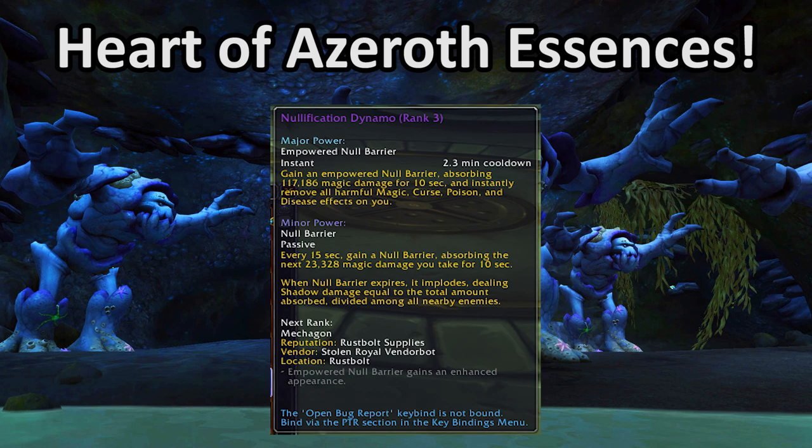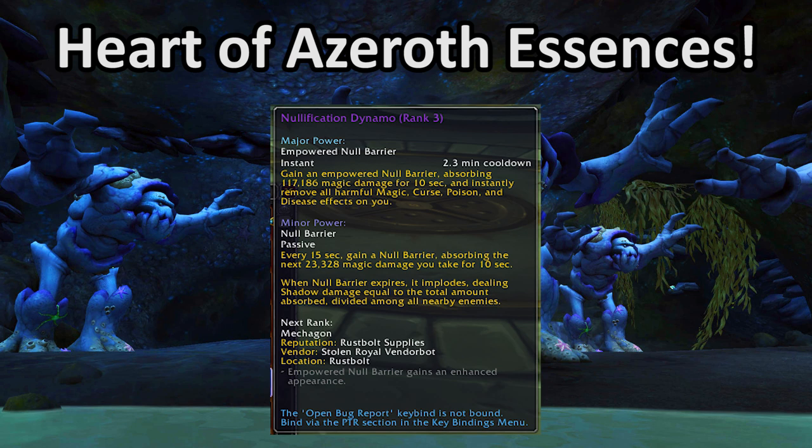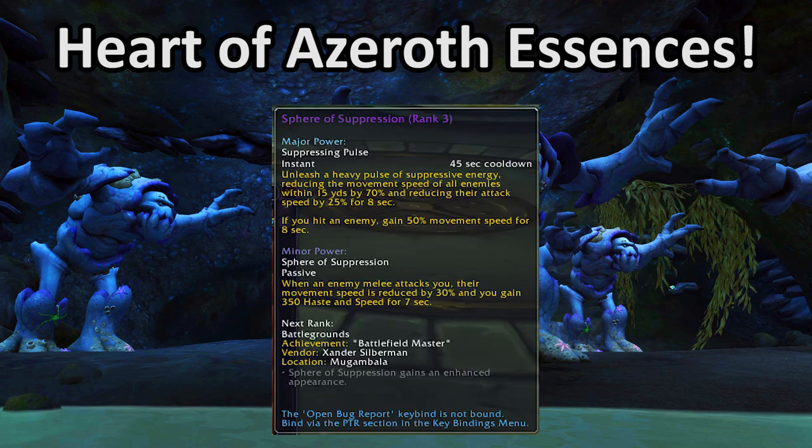Nullification Dynamo has a decent minor power — it's very good if you need magic damage mitigation, and in raid fights with constant magic damage and ideal conditions it is the highest DPS minor power available at rank 3. The major power, however, is undertuned: the cooldown is very long and it's on the global cooldown. It's awful. And finally, Sphere of Suppression: the minor power grants a reactive slow and a small boost to haste and movement speed — a really good option for Mythic Plus. The major power's 25% attack speed slow can be a really powerful defensive cooldown in Mythic Plus, and it provides a powerful kiting cooldown for Demon Hunters, filling one of the biggest holes in the class's toolkit. This is a great defensive essence for Demon Hunters looking to push high-level Mythic Plus keys, especially on difficult weeks such as Teeming Necrotic Fortified.